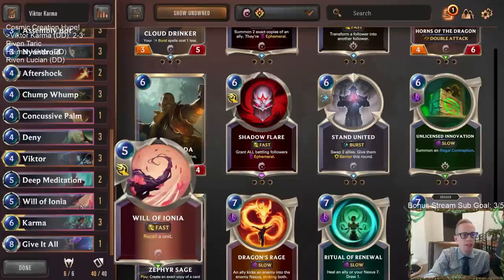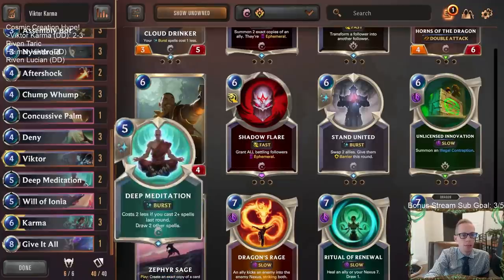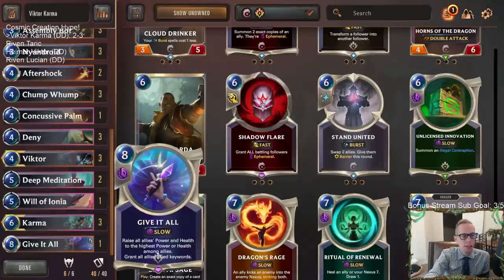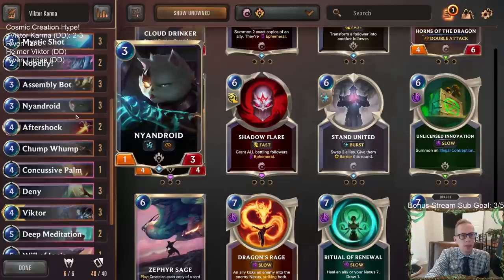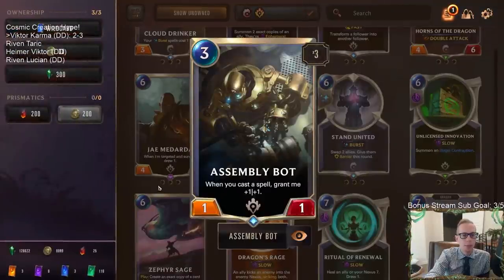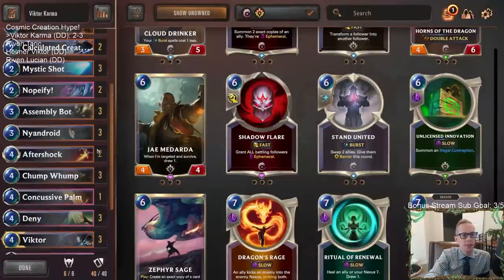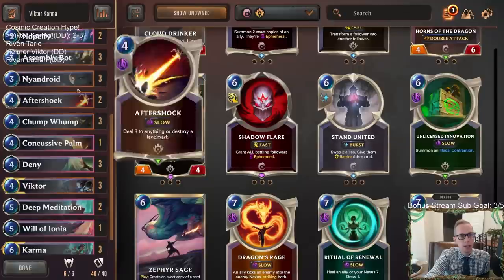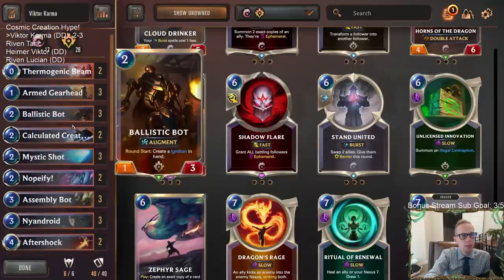It's nice with these situational cards to have like one of each — you need different ones for different situations. One Give-It-All could be really good, especially with the very large size that Assembly Bot gets, and with Victor getting keywords and Nandroid being Elusive.